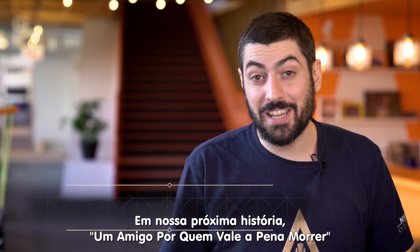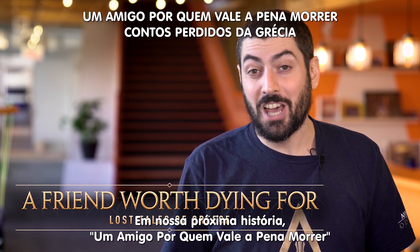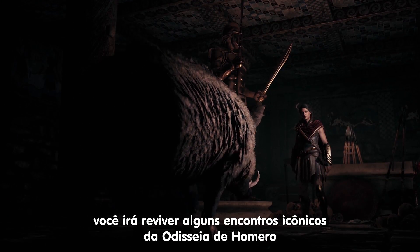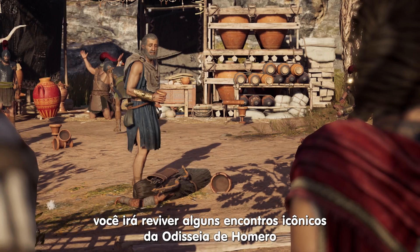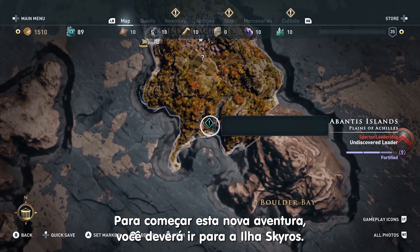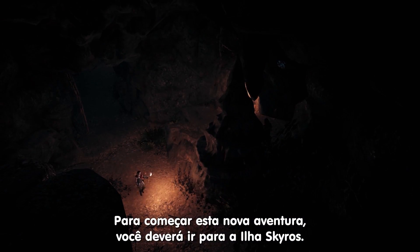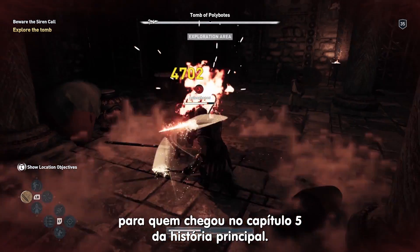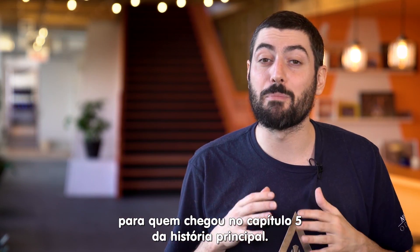In A Friends Worth Dying For, our upcoming story pack available for free on March 26th, you will relive some iconic encounters from Homer's Odyssey as seen through the eyes of Barnabas. To begin this new questline, you will have to go to the island of Skiros. This Lost Tales of Greece is available for free to everyone who has reached Chapter 5 of the main pass.